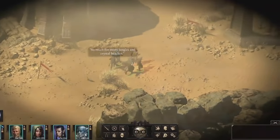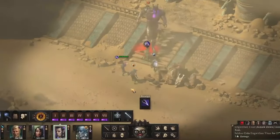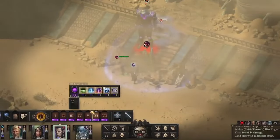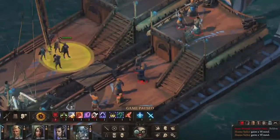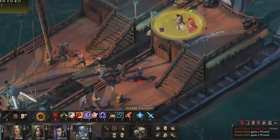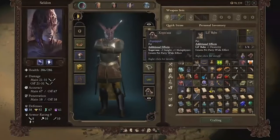Get ready to swash even more buckles with Pillars of Eternity 2: Deadfire. This isometric RPG effortlessly combines a traditional pirate adventure with fantasy elements on a mission to track a rogue god across a sprawling map. Just as you'd expect from RPG masters Obsidian, choice is the first order of the day here, and it genuinely feels like your own personal adventure with a unique character whose decisions truly make a difference.